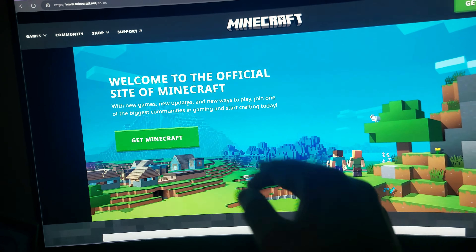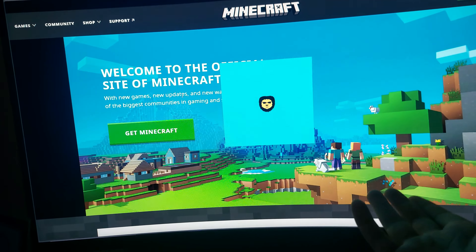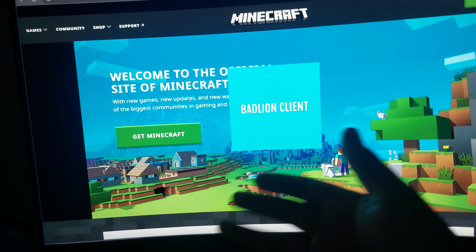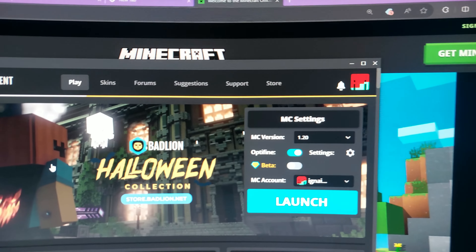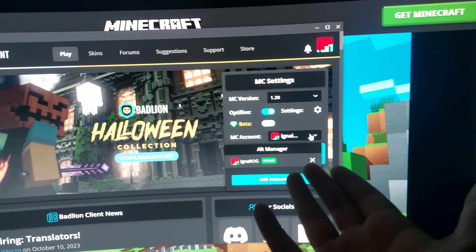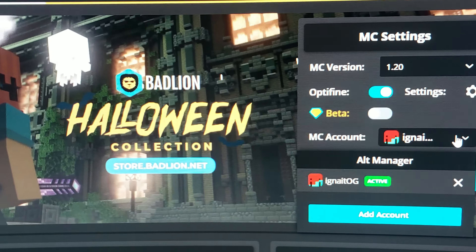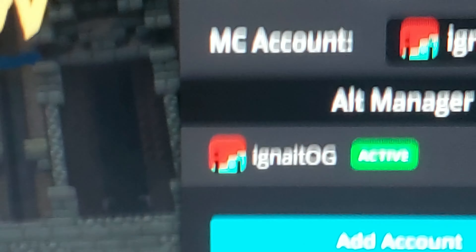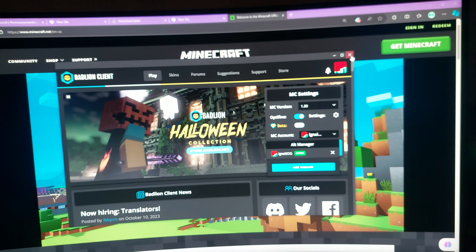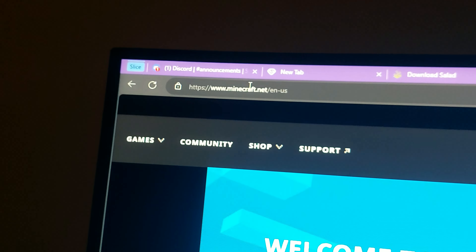Then you will watch this video and simply follow the process, which is simple, to get your account. You can see here my account is logged in. I am a gaming YouTuber on my other channel, so this is my original account. To get started, first you go to minecraft.net, the official website.